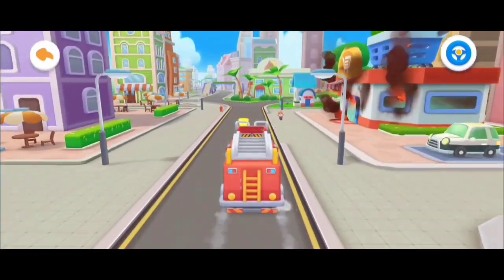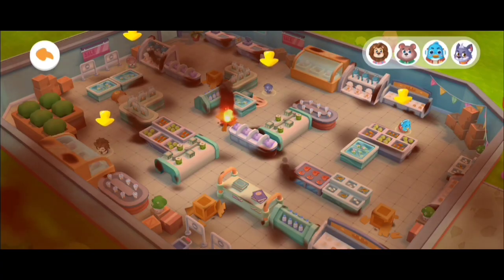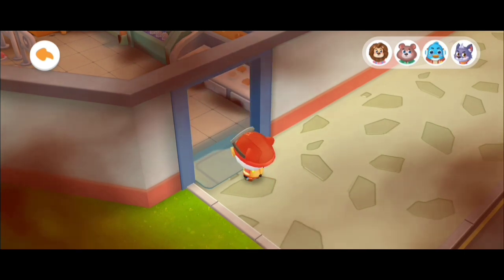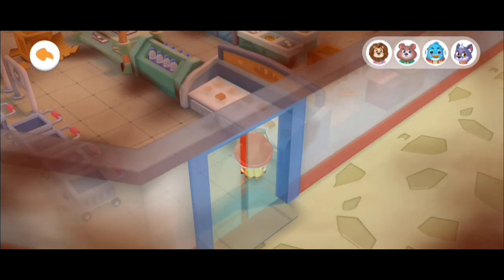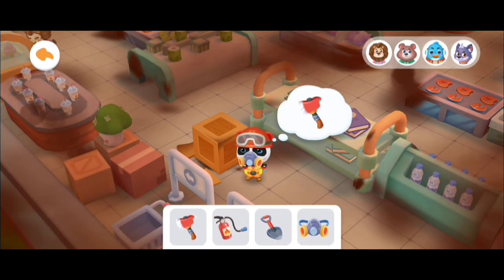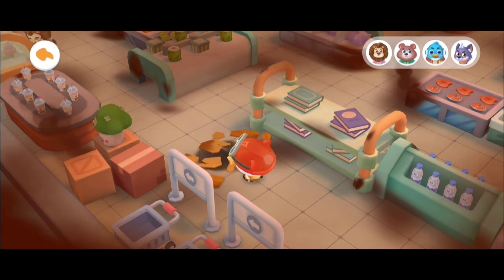Don't be afraid, Fuzzy! The fire rescue will start immediately! There are four trapped people in the supermarket — let's start looking for them! Move Kiki to find the trapped people! There is an obstacle — the fire axe can split all blocking boxes!